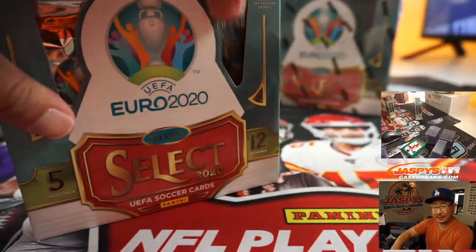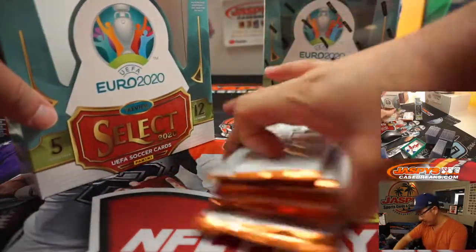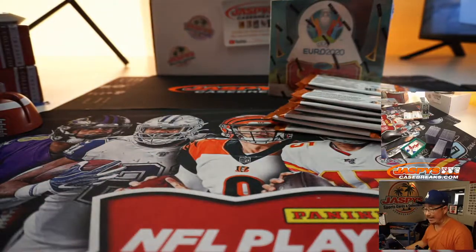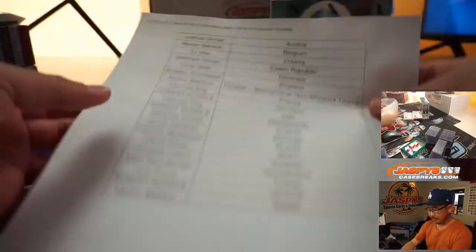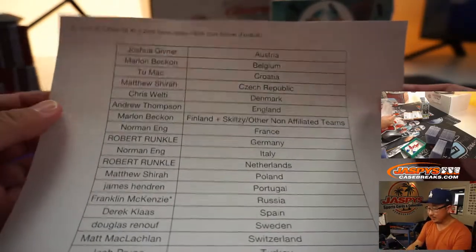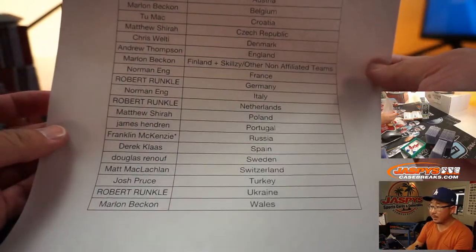Another two boxes in the store. This is break number three, Random Country 3, RC3. RC4 is in the store right now — check it out on jaspyscasebreaks.com. I think Jason on the Personals channel, at jaspysbreaks on Instagram, should have a personal box of these too, if you just want to get yourself a whole box.